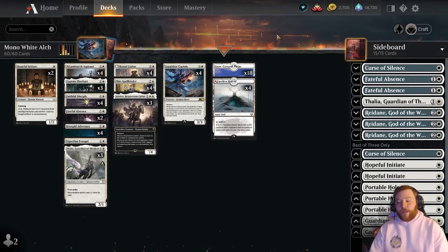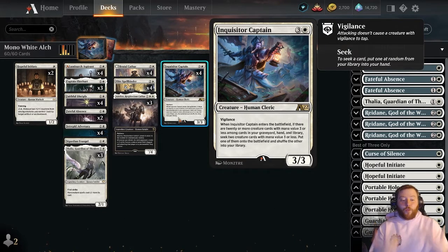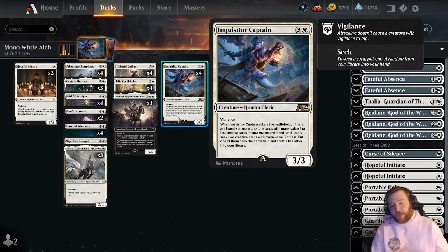There are a few new tools, and we're going to start with the most exciting one first. The way Inquisitor Captain works is it will search up cards and show you two options. You pick one of them with mana value three or less and put it into play.